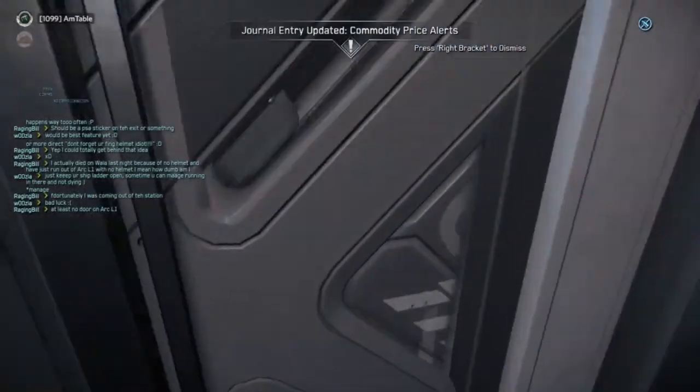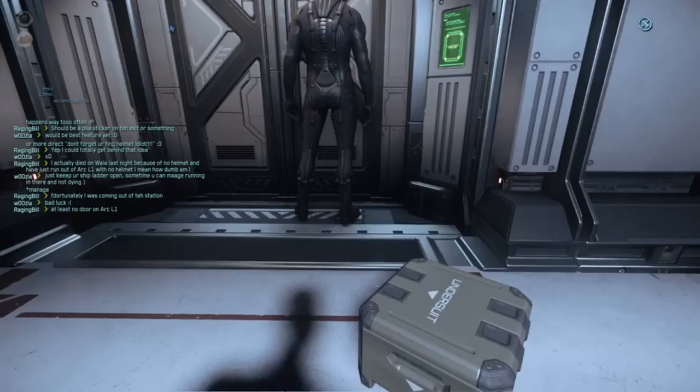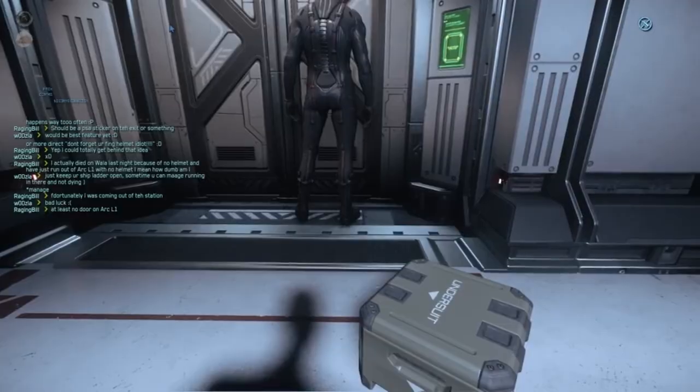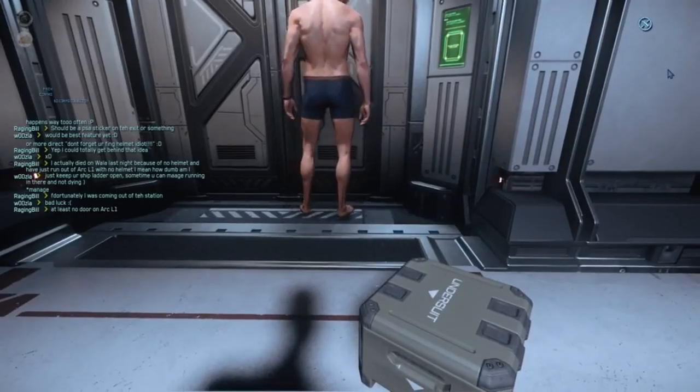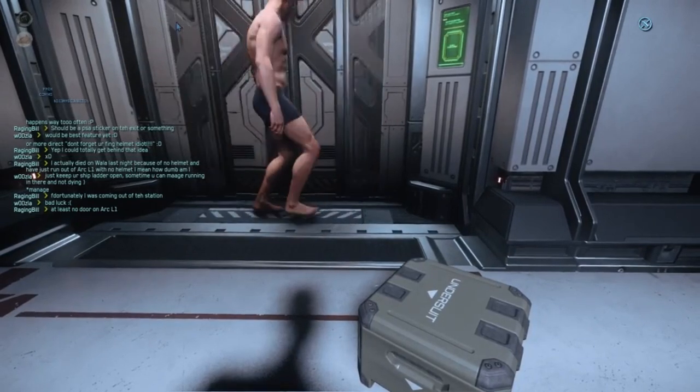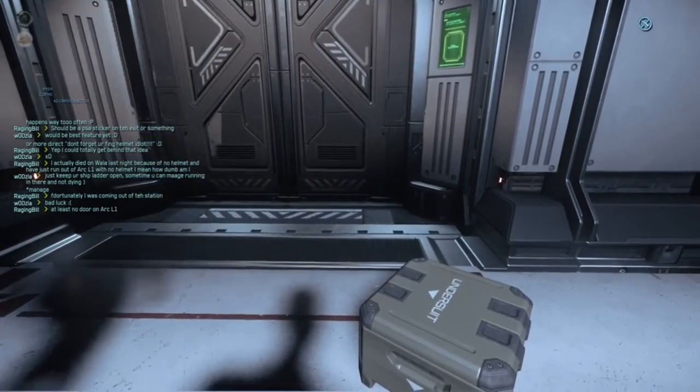Sometimes the lift doors don't open, but you see the animation, like leaving your habs or when calling a lift to get up to center mass at Area 18. My org mates Frostbite and M-Table were trying to buy ship upgrades at center mass and sent this footage of a workaround learned on Reddit.